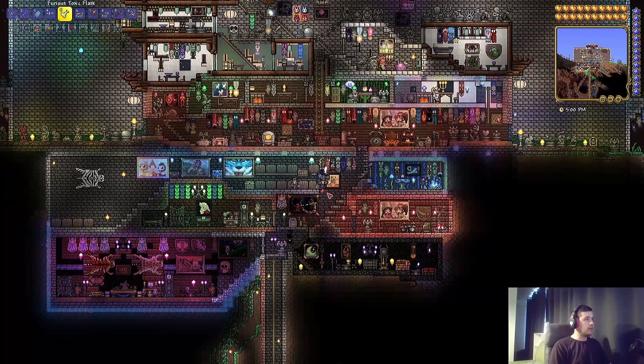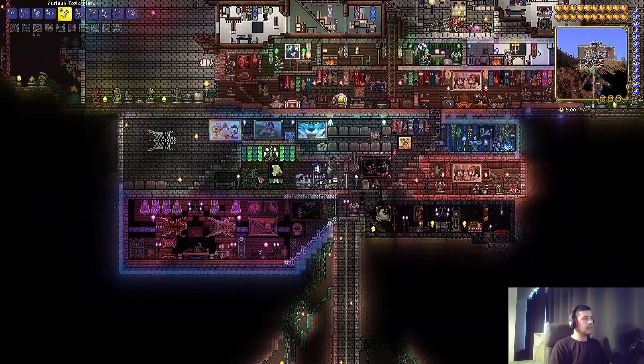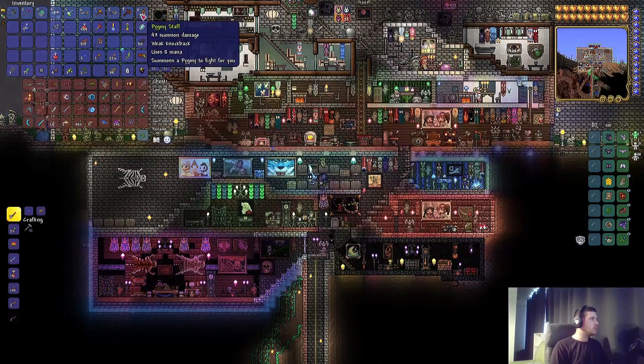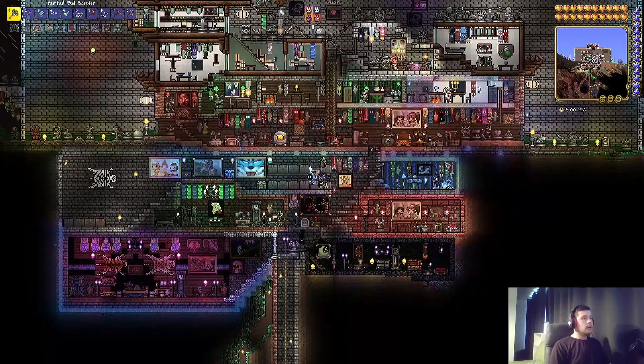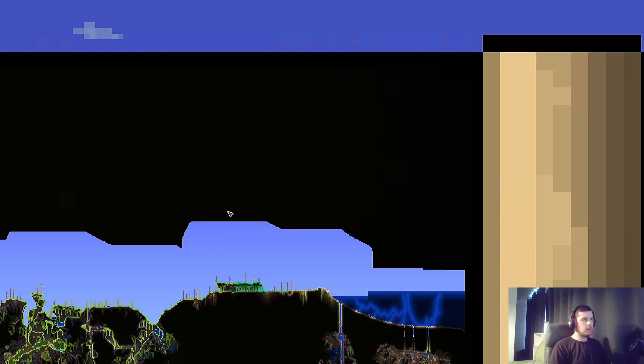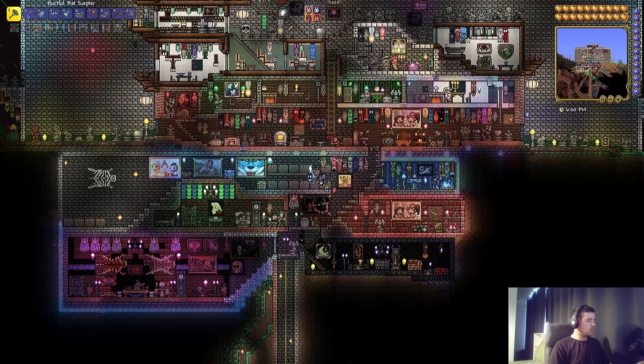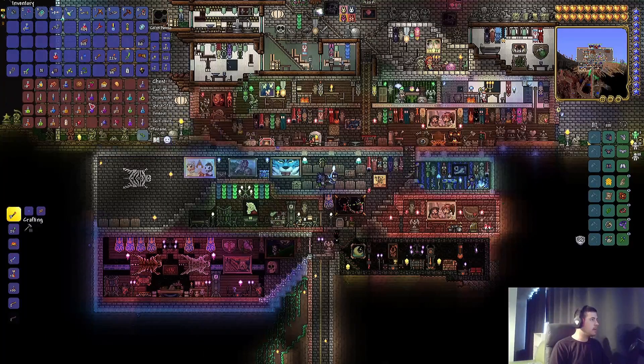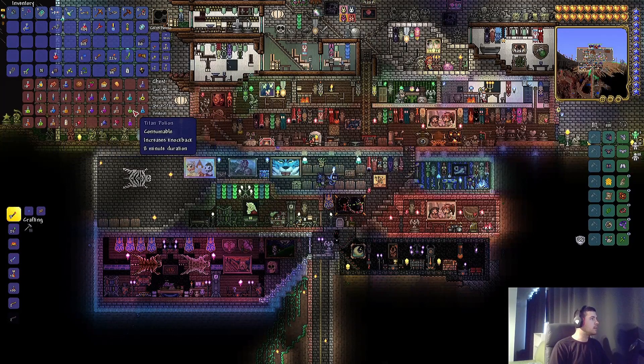It should be easy — I already almost started it once. But before we do anything, the way you start the alien invasion is by finding a probe, but you cannot destroy it. The problem is that then they cannot report back to their mothership.